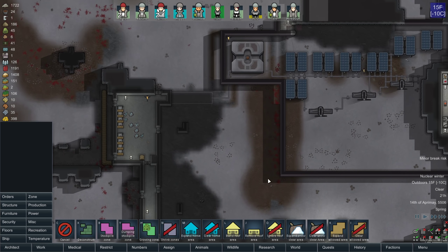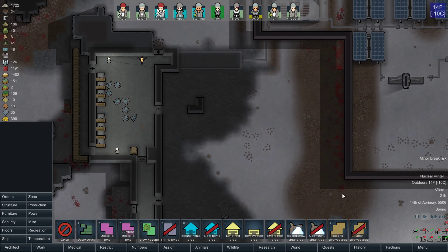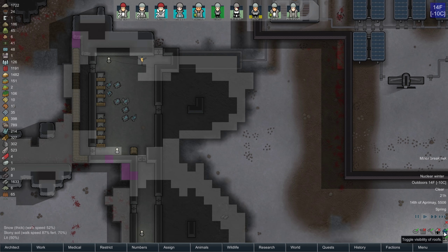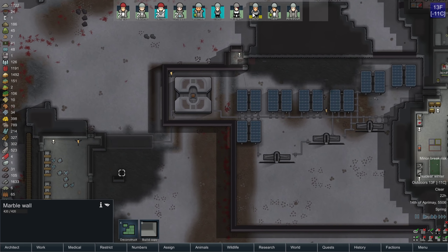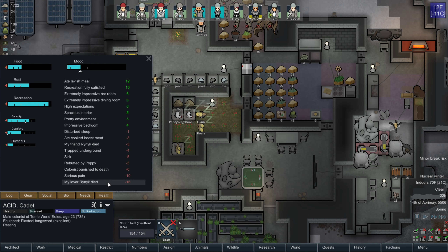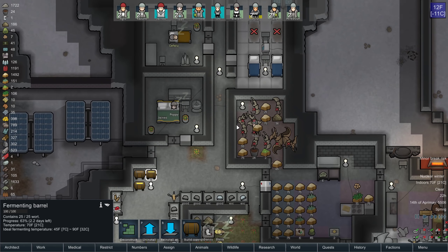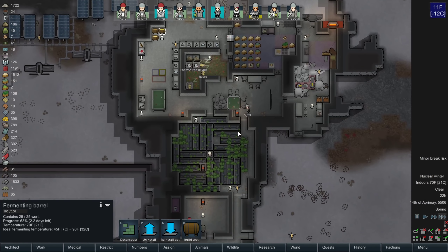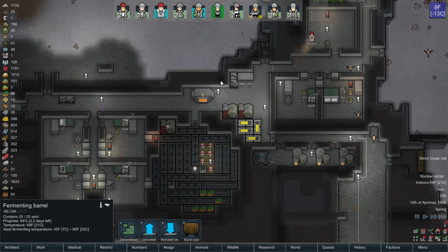I'm probably going to have to build up the kill box a little bit. This is overhead mountain — I might want to actually remove some of this roof here so I don't have to hold it up with the marble walls. That way there's not marble walls in the way — that might be another good thing to do. Acid, what's got you down? Your lover? I banished your lover. You also shouldn't love a 16-year-old — but yeah, that's a whole different can of worms, I suppose.